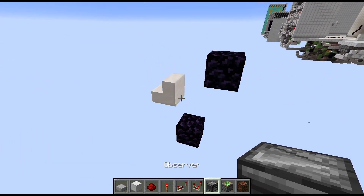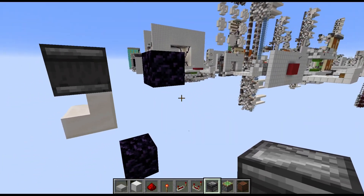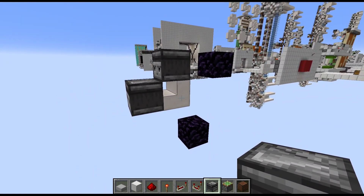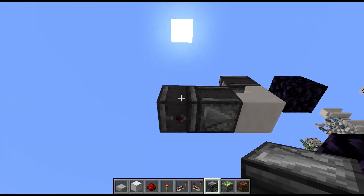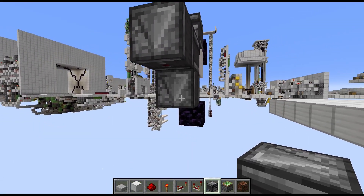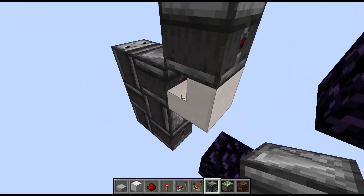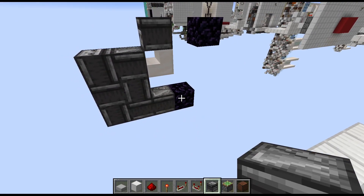Once you've done that it's time for some observers. We start with one on top of the stairs block going towards the right, and another one with the same orientation running into this stairs block. Then from the second observer we need one facing downward in front and another one below. From this last one: one towards the left, then one towards the bottom, then one towards the right, and a second one towards the right until we run into the obsidian block there.